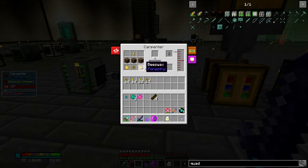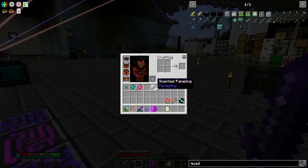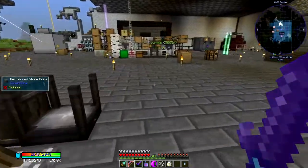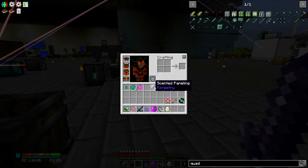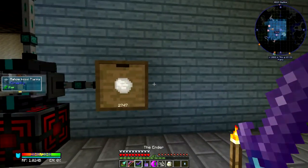I have to have royal jelly, pollen clusters, beeswax, spruce planks, and half a bucket of honey to make one scented paneling. Well, turns out these things are dupable. So it'll take absolutely forever, but it is possible to dupe all of the scented paneling that you need to do the quest.